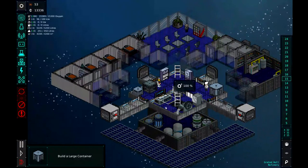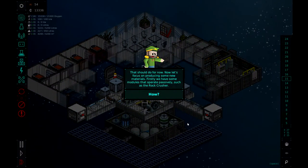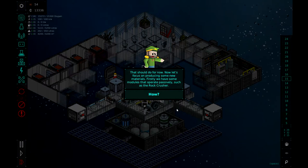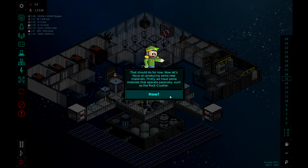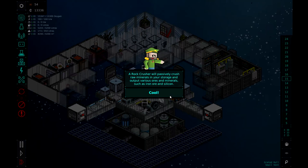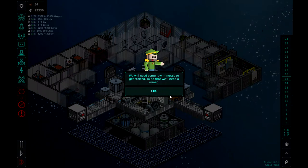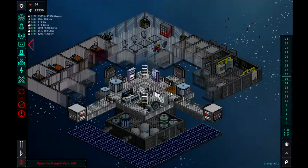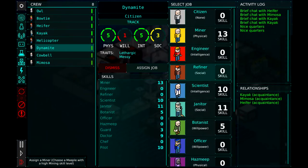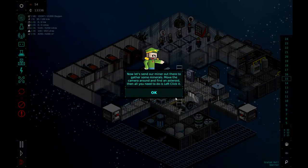Looks like our engineer this time has a name I couldn't quite catch. That should do it for now. Let's focus on producing some new materials. We have some modules that operate passively, such as the rock crusher. A rock crusher will passively crush raw materials in your storage and output various ores and minerals such as iron ore and silicone. We will need some raw materials to get started. To do that, we need a miner. So we're going to go to our meeples — looks like Dynamite is going to be our miner with a skill of 13. He has been assigned the miner role. Now let's send our miner out to gather some minerals.